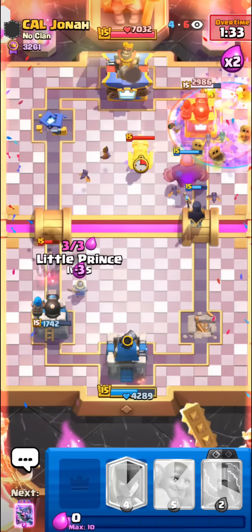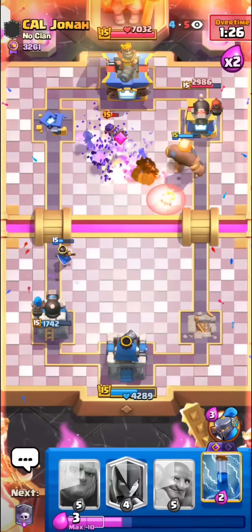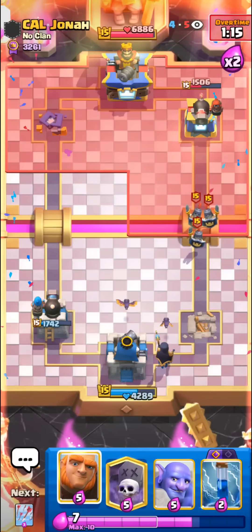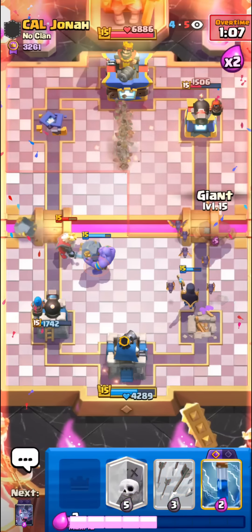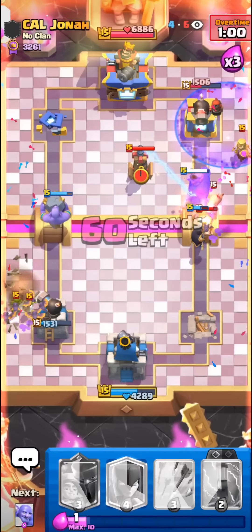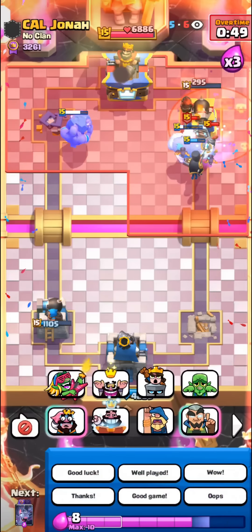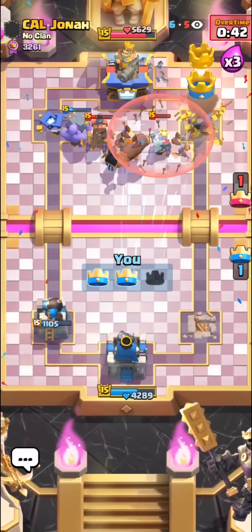Mother Witch is dead and we have a ton of bats on the field. I'm gonna go in for the Evo Bats — he's gonna Zap it, yeah — but now our Giant is pretty healthy on the tower. I can't believe we're still in this game. We were down like a whole tower and more, but now we are in the winning spot. I'm just gonna go in, Bats here for defense, hopefully not too much damage. He might be dead guys — I think we won! I can't believe it, how did we just win this match? Most balanced Giant Graveyard game.